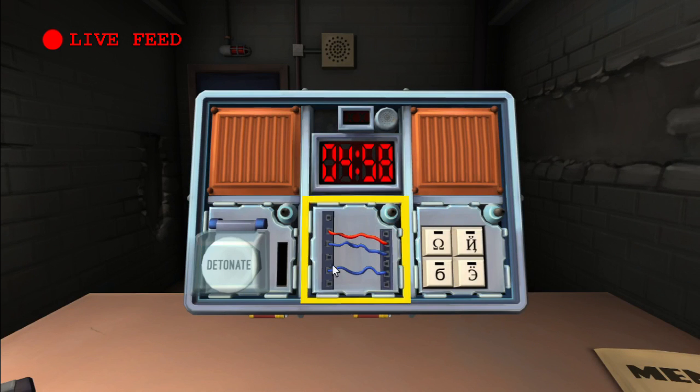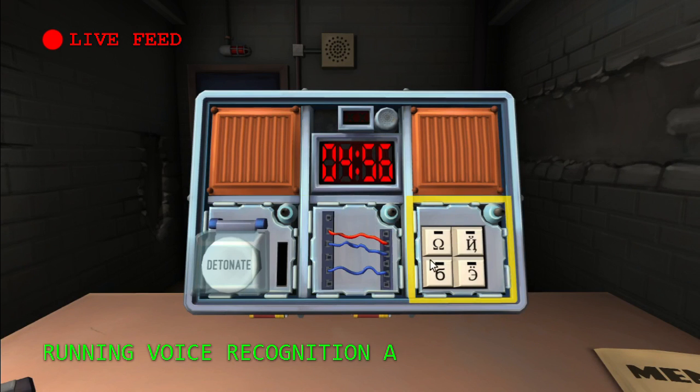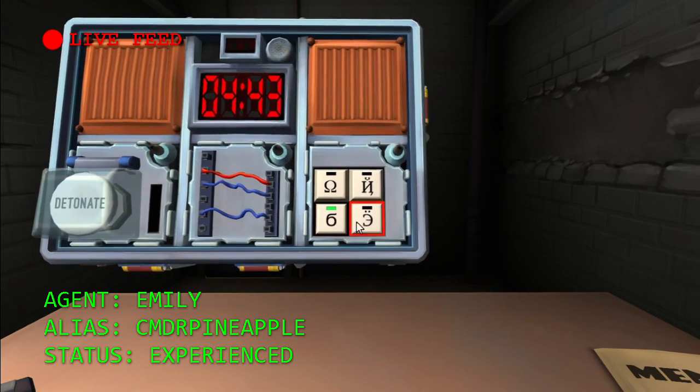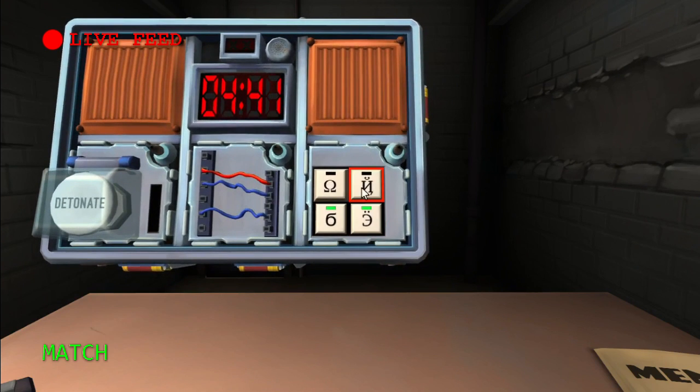Symbols, wire and button. I'll do the symbols first. There's an Omega, a backwards N with a squiggle on top of it, a funny looking six, and a backwards E with two dots on the top. Okay, this is six, backwards E with two dots, backwards N, Omega.